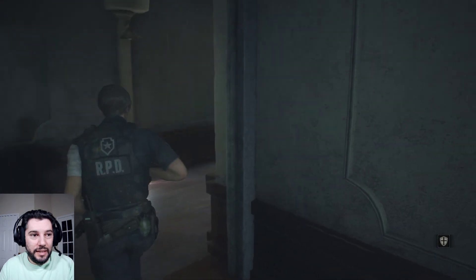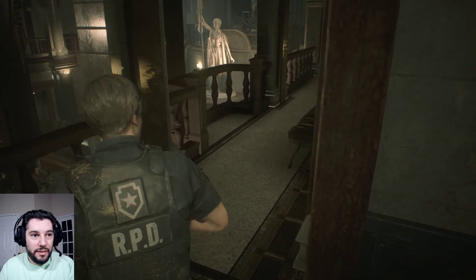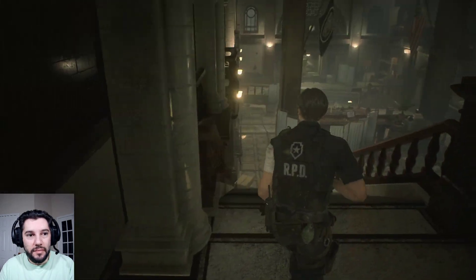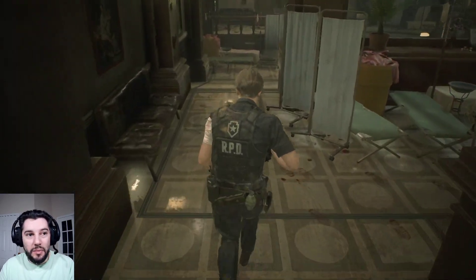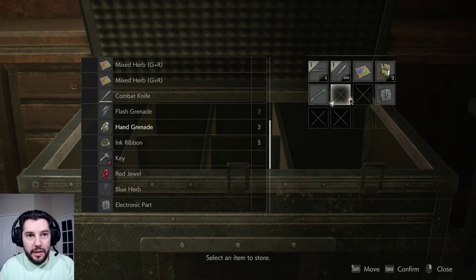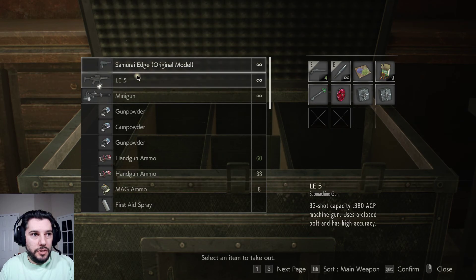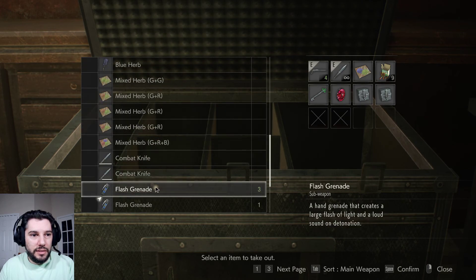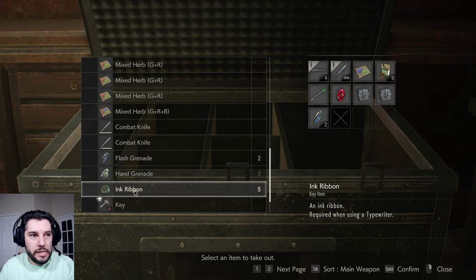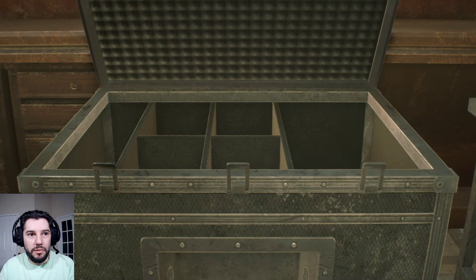Since Mr. X is following us, I'm going to throw him off our scent going through here. We're making a pit stop to get the stars badge right now — this is the best time. We put up the large gunpowder and grenade, grab the red jewel and the other electronic parts since we're about to do that section, and grab two flashbangs. We store excess items and grab a full heal. This should be everything we need to get to the next section.